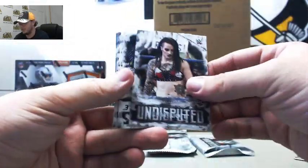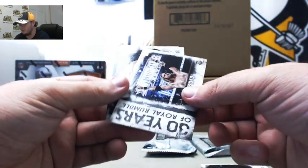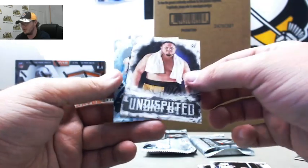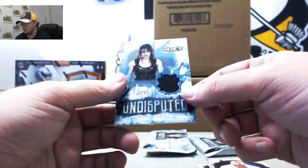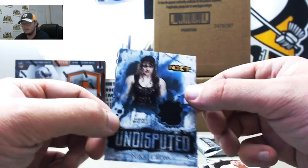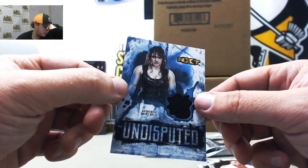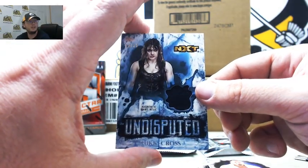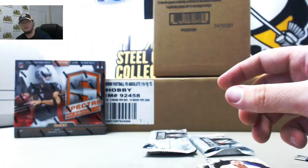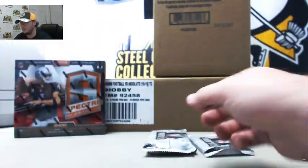We got Ruby Riott, Royal Rumble winner John Cena, Royal Rumble winner Edge, Samoa Joe. And we got a blue shirt relic Nikki Cross from NXT, numbered 13 of 25. Letter C goes to Ray R — first hit there for Ray. Got the Nikki Cross shirt.